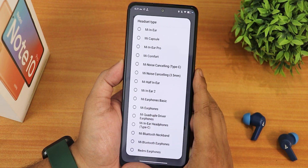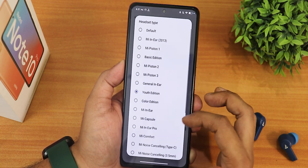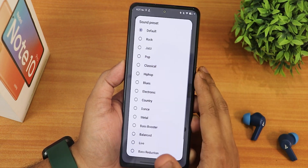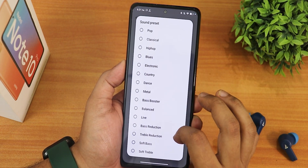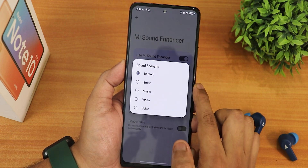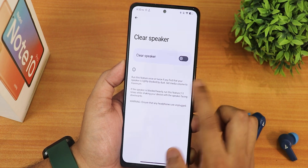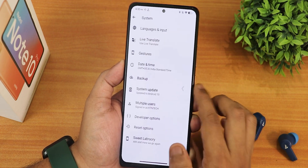The headset preset can be chosen from right here — there are a lot of headphone options. I've been using it with an equalizer and the sound quality via the headphone jack is amazing. We also have sound preset options like bass booster and bass reduction, the scenario settings, the enable Hi-Fi option, and a clear speaker option.